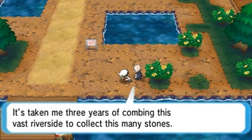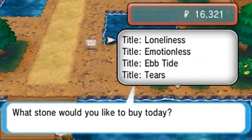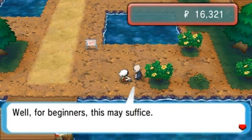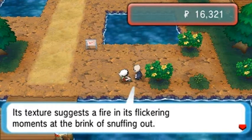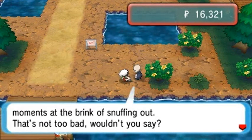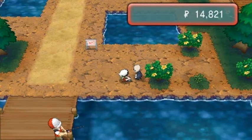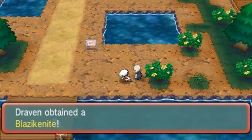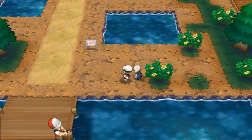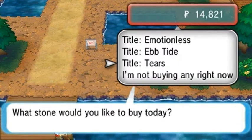Let's go with Fading Fire: 'For beginners this may suffice — its texture suggests a fire in the flickering moments at the brink of snuffing out. We'll sell this stone for $1,500.' Yes! And bam — we get ourselves the Blazikenite. Believe it or not guys, I do have a Torchic on me.